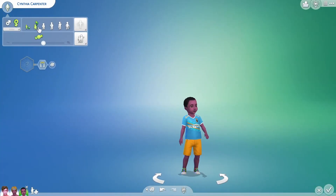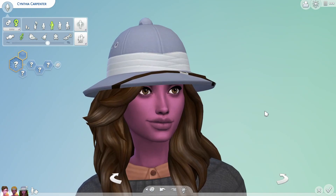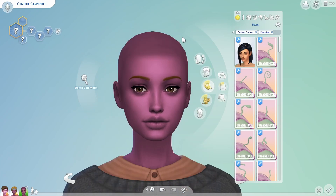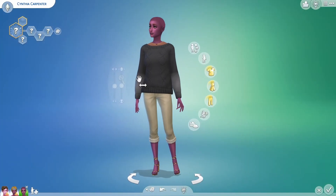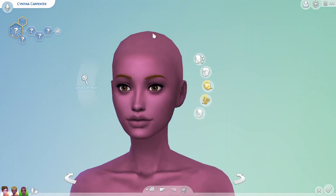Let us go ahead and — the moment of truth — age her up into a young adult. Oh my gosh, I actually love her so much! She's like pure father. I think she has her mother's nose, maybe her mother's eye shape, but her father's eye color definitely. She's actually so pretty! These clothes are not it though. She also has her mother's body shape. I forgot to do the dad's body shape — I apologize for that. Since we already have Cynthia, I'm not gonna go back to change that now.